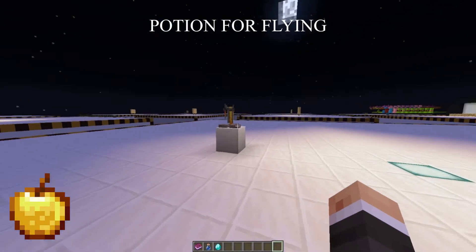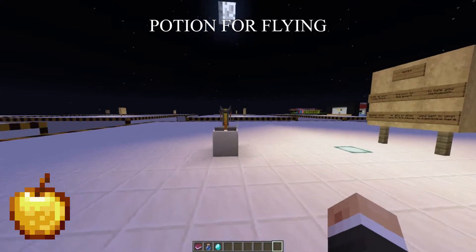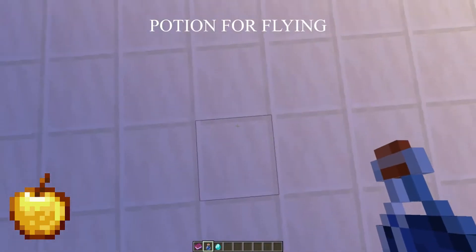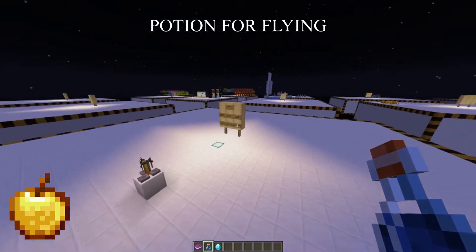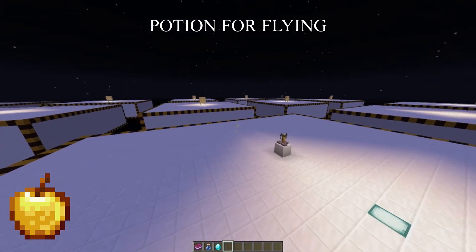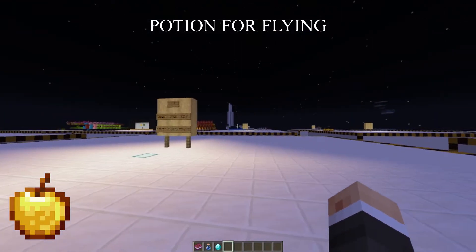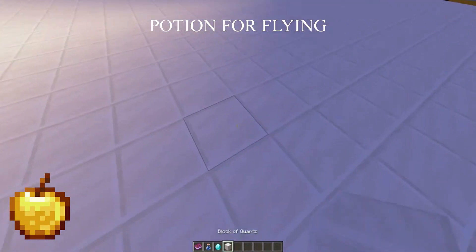Another thing that I really want added to the game is a new potion - you could call it a cloud potion. You drink it, and underneath you a cloud would appear, and it would basically unlock creative-like flying while in survival. Adding something like this would have to be balanced. It shouldn't be a replacement for the elytra. The elytra is well suited for long distances, but it doesn't really work when you're trying to build.